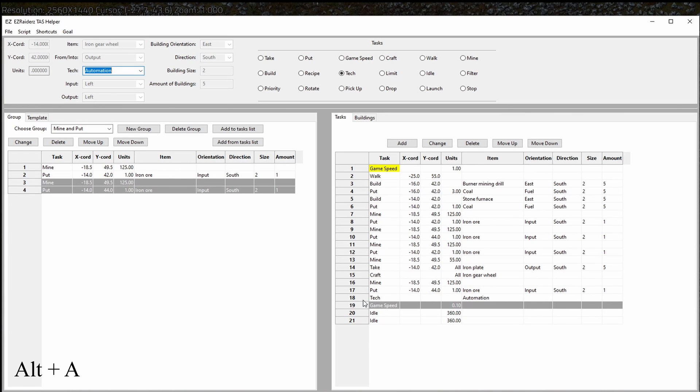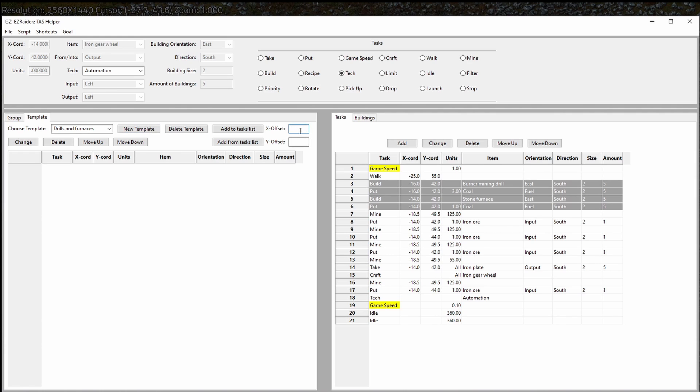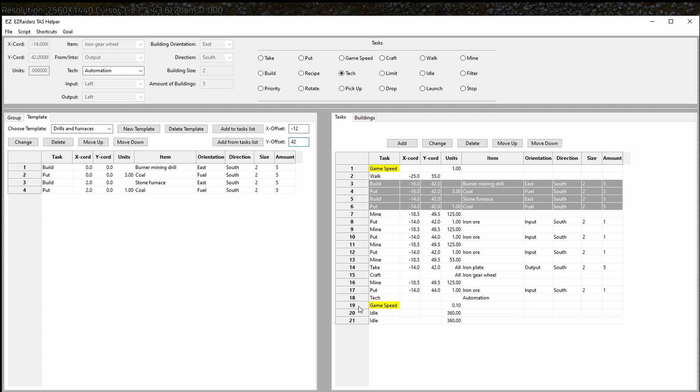At this point we want an extra row of drills and furnaces, so we choose to make a template. We give it a name and press new template. We write 16 and minus 42 as offsets to make the origin coordinates 0,0 and press add from task list. We can then put a new offset to place the tasks — minus 12, 42 seems correct for placing the row to the right. We add to the tasks list, generate the script, and launch the saved game.